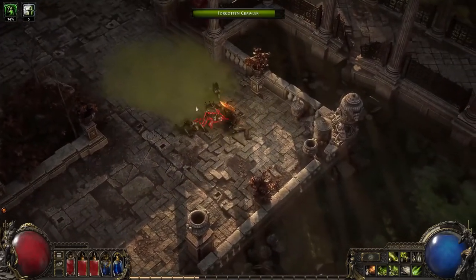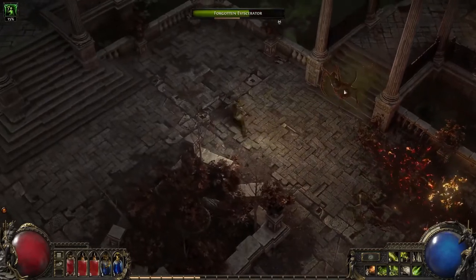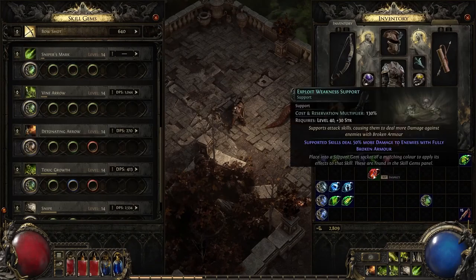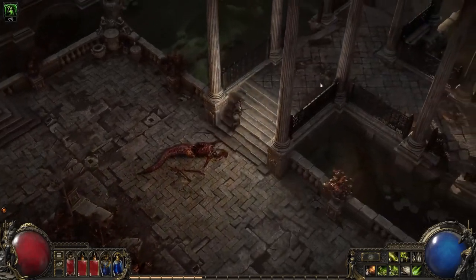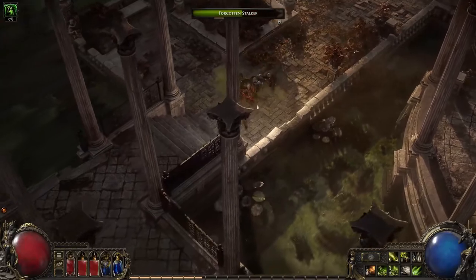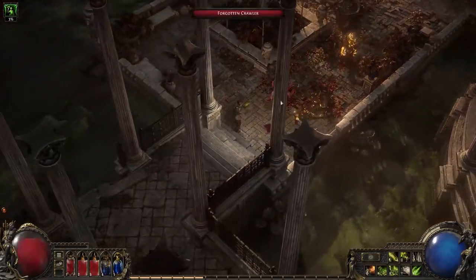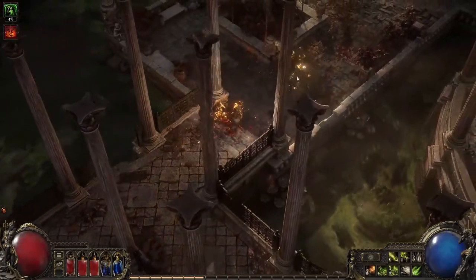One more thing about gas clouds: they can be detonated with explosions. I have an explosive arrow here — let's check it out. Now, because monsters and gas clouds are likely to have their armour broken, there's another useful combo we can do. This is the Exploit Weakness support. This support provides extra bonus damage to targets that have their armour broken — perfect for what we have going on here.